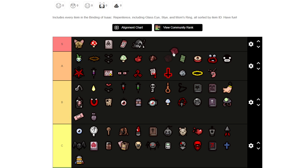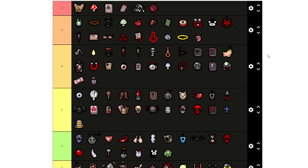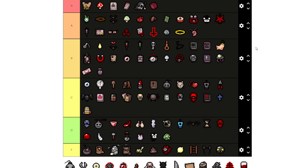Of course the D6 — we've got to put that at S tier because it gives you the ability to reroll items you don't want. In certain rooms it's a really good guaranteed reroll. I'm just going to shrink this down more as time goes along — the display is getting a bit crowded.